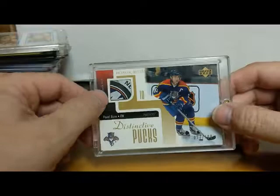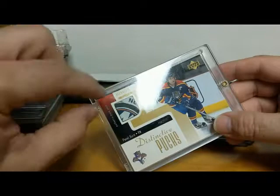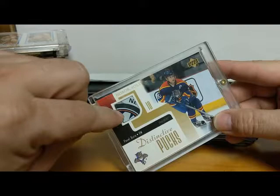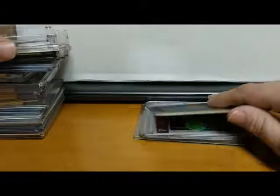Look at this — a piece of the puck. This is a Paul Coffey Distinctive Pucks, number 100. What I like about this is — if I picked any hockey team I liked it's probably the Islanders — but you can tell this is an Islanders puck. It says 'NY' and that's part of their logo. Look at that puck — most puck cards are just black, but this one has a logo on it. Beautiful card from Upper Deck, 2002-2003.